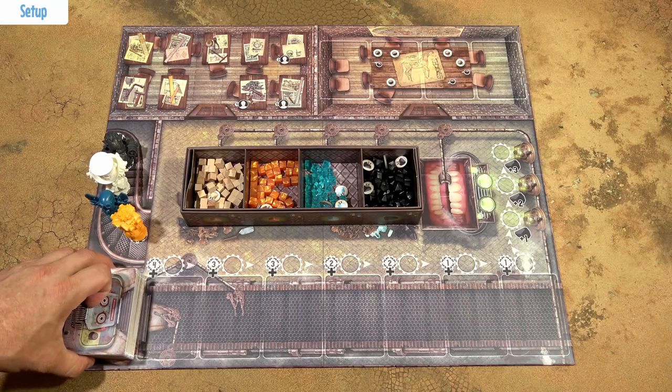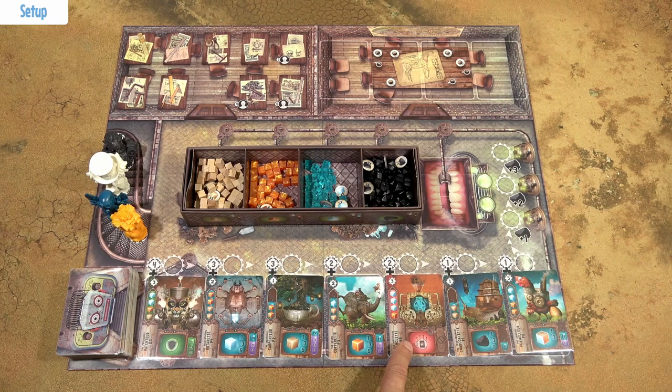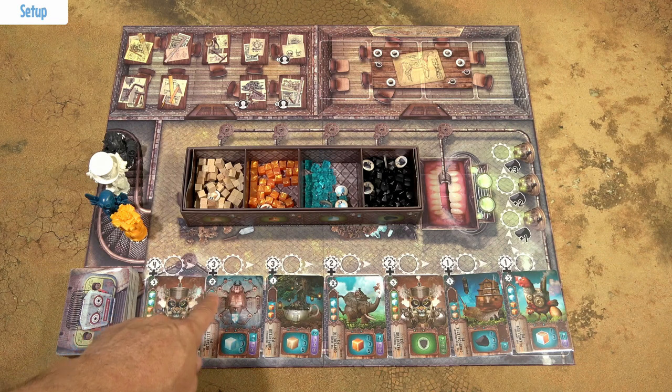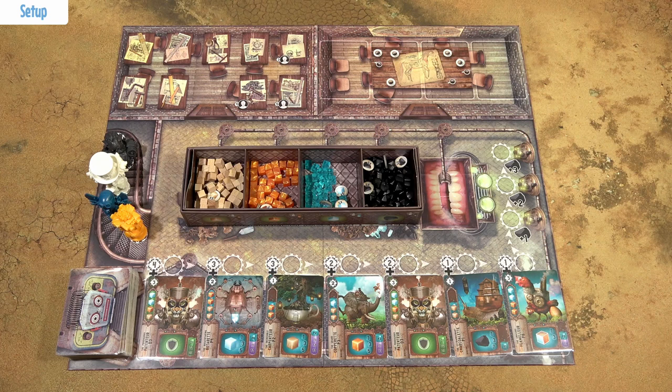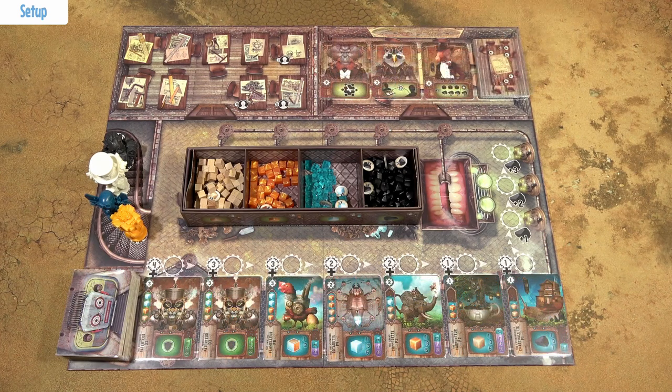Then shuffle and deal these machine cards. If you would deal this red attack card, shuffle it back into the deck and replace it with a new card. Then rearrange the cards by their value so that the lowest value is on the far right. Then shuffle and deal 3 assistant cards. Finally, depending on the number of players, shuffle and deal the project tiles and place them to these spots.